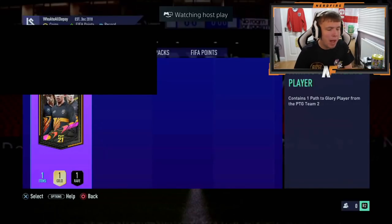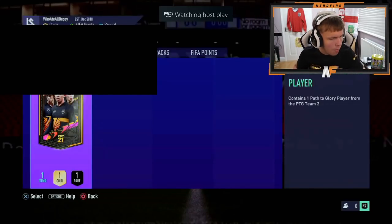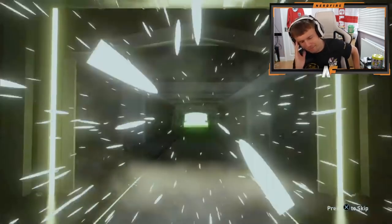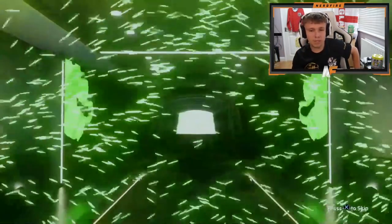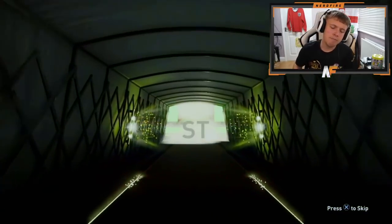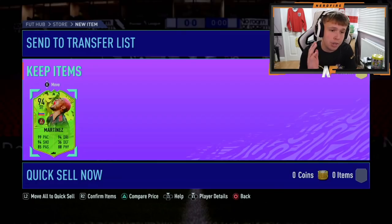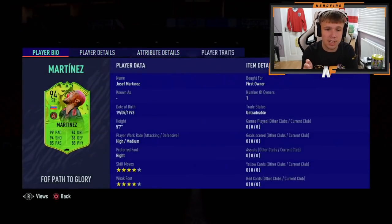Pack five of the video. Come on, let's see — Pogba! Just show us a Pogba, please. That would be sick. It's not a Pogba, but it is a Martinez. I don't know how his nation's getting on, but a 94 Martinez off the bench is a dub. Like, that's a very good impact sub card — that's a sick card to have.